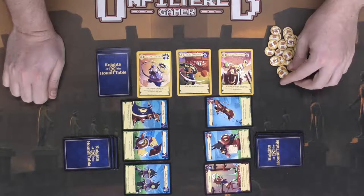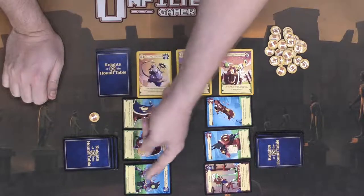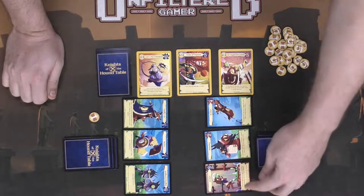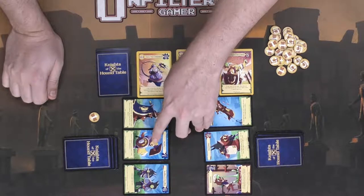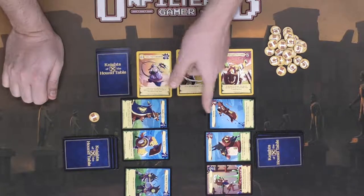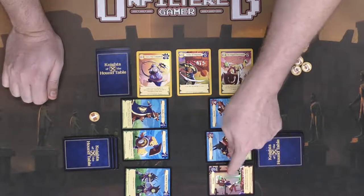Benedict's ability says you cannot take damage this turn, you lose a treat, and your opponent gains one. So Benedict gets a treat and cannot take damage this turn. Then Rocky goes — his ability says add your defense to your attack and lower your defense by one, so defense goes to zero and attack goes to seven. Then attacks resolve against defense: Rocky's seven attack hits a four defense, dealing three damage worth three treats. However, Benedict can't be hit this turn, so no treats are taken. The other matchup — three attack versus a five defense — doesn't go through.